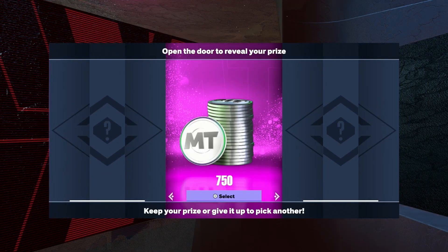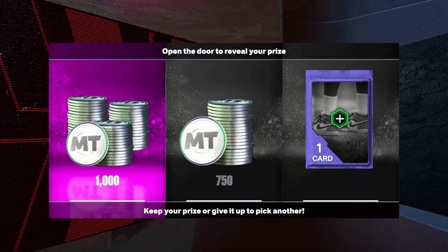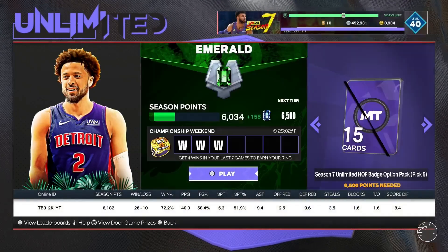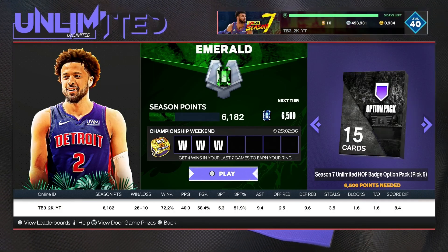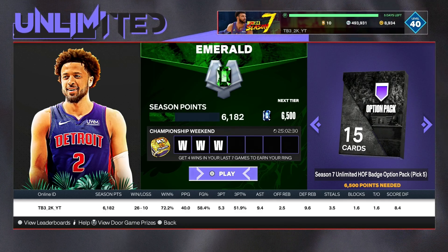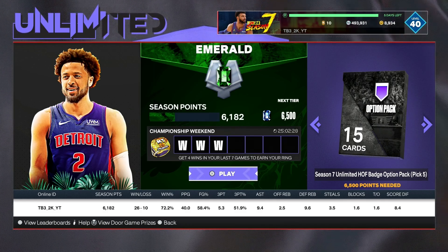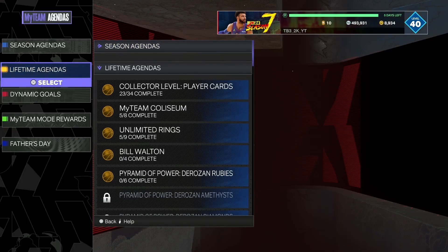Let's see what we got — we got 1,000 MT, that's a decent reward. We also get our 158 points. I'm one game away from my ring for the week. This method is crazy — those three wins took me probably less than 20 minutes, maybe 15. Everyone quit in the first quarter I've played so far today.